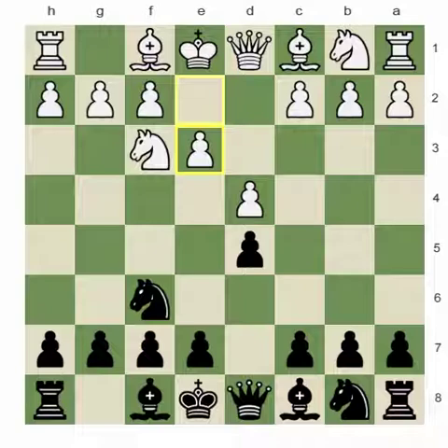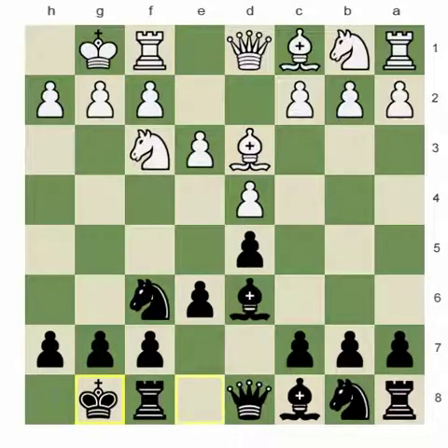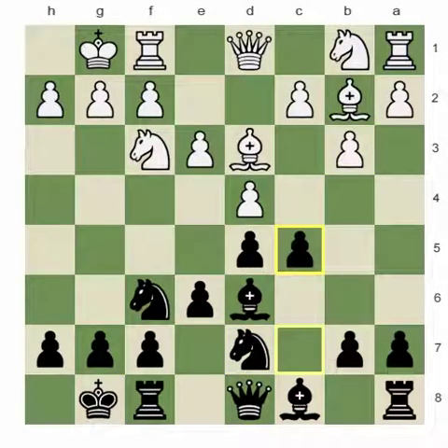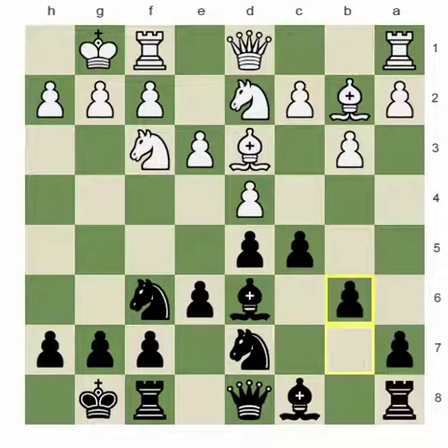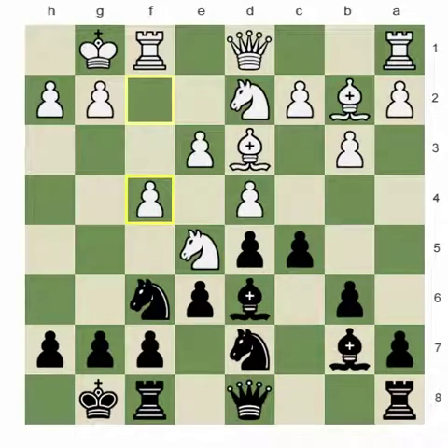I'm going to show a position which goes exactly the way white wants — something like castle, castle, b3, Nd7 — and get to a position like this one. Now f4. White's idea is very simple: lift all the pieces over to the kingside and make a big attack. Black is in some trouble because there's not much he can do about it. This is exactly what white wants, but we're going to do our best to not let this happen.